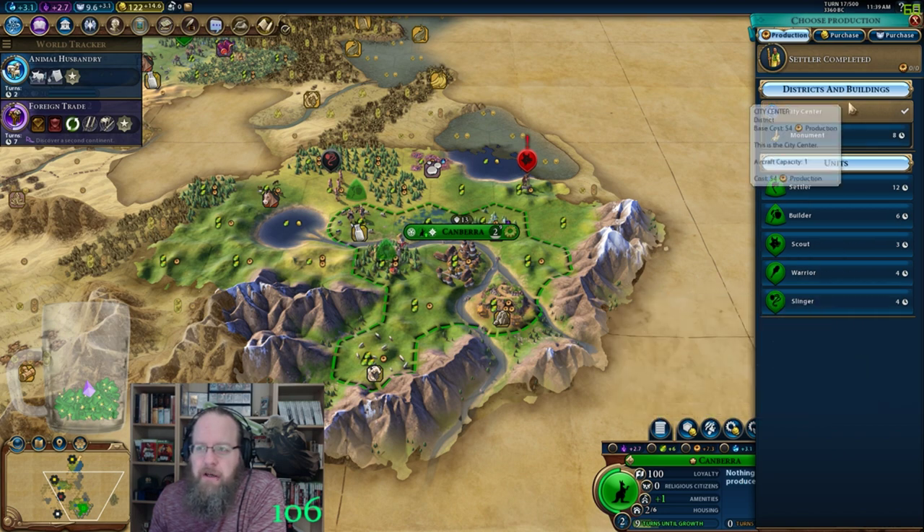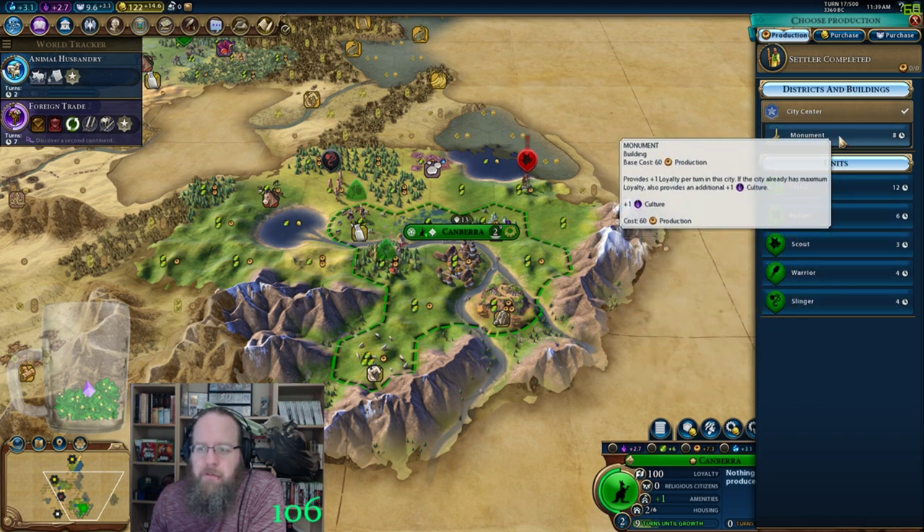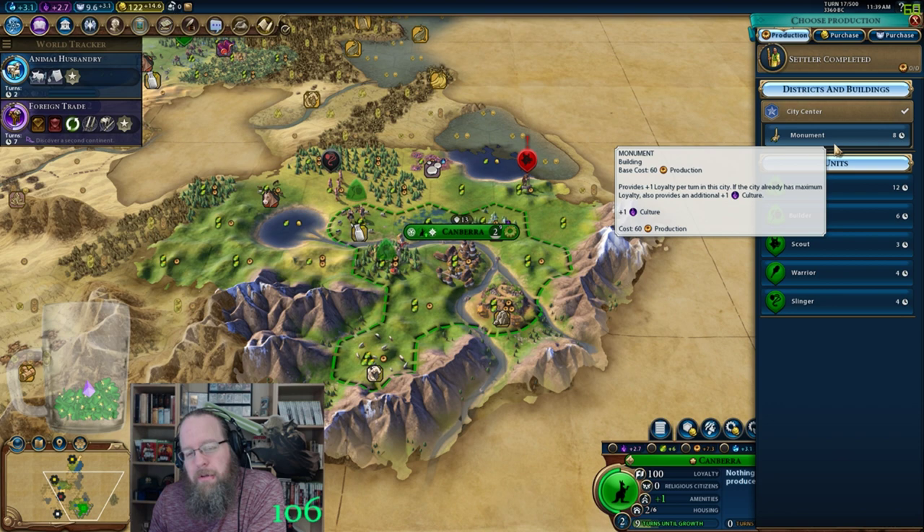I feel like I want to go straight to the monument, really work that culture. Then maybe I'll have enough gold to buy the monument in my second city — or maybe I'll buy the monument here and build it. I don't know.